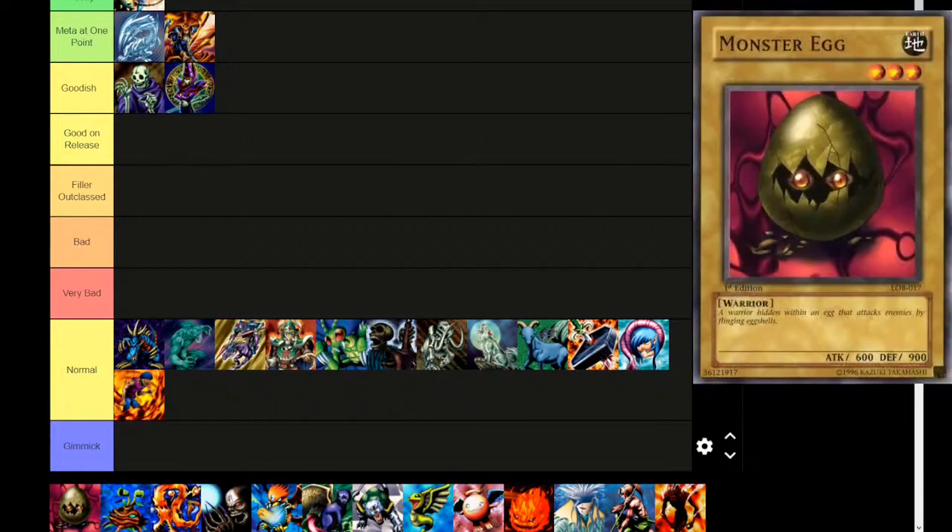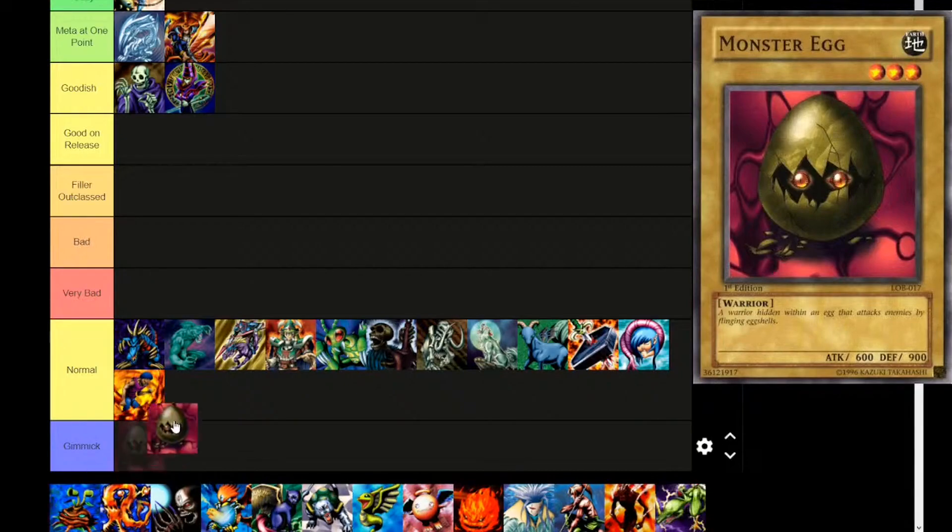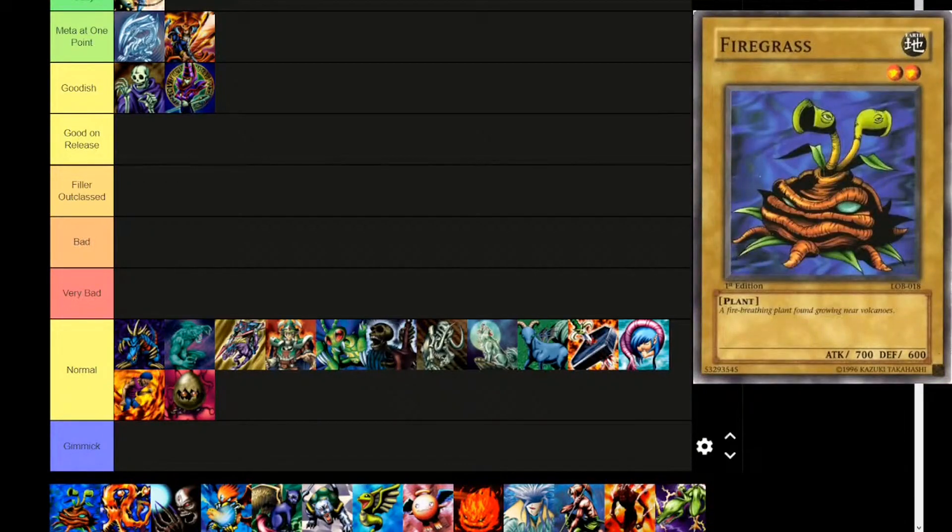Next up is Monster Egg — another fusion material. Earth attribute, level 3, warrior type monster for some reason. 'A warrior hidden within an egg that attacks enemies by flinging eggshells.' 600 attack, 900 defense. Normal tier. Next up is Firegrass — Earth attribute, level 2, plant type. 'A fire-breathing plant found growing near volcanoes.' 700 attack, 600 defense. Normal tier. It's sad — all these level 2 normal monsters. I wish at one point they were meta because of cards like Human Wave Tactics and Law of the Normal, but they just weren't good.